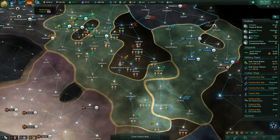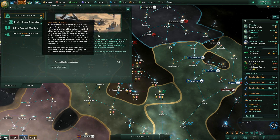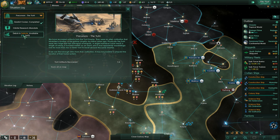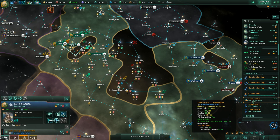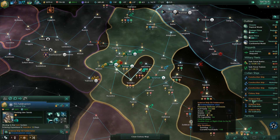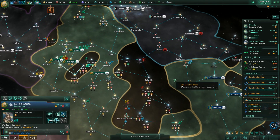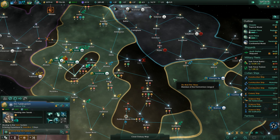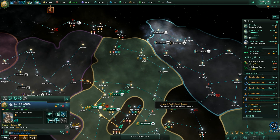We have time left here. We've only found one precursor but we still have time to get that. He was going to go to the Iron system to assist research there, but instead let's go and get this debris. Let's do that.